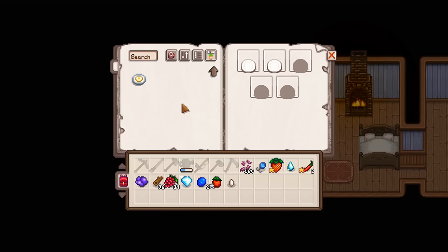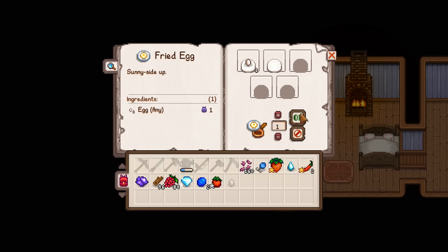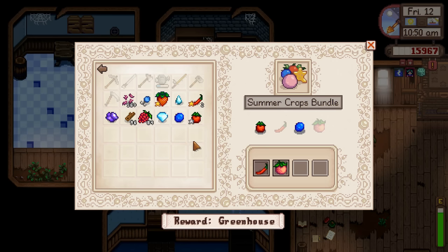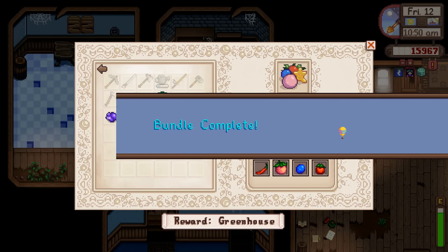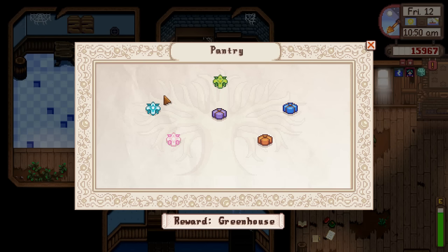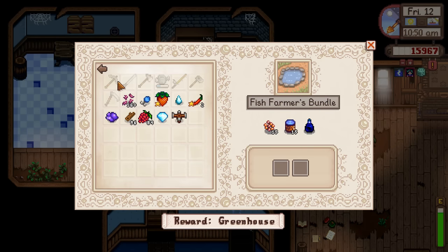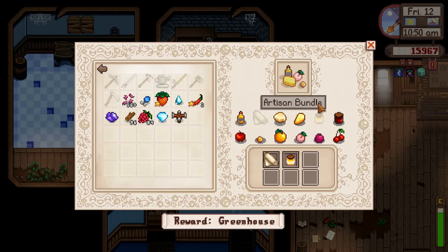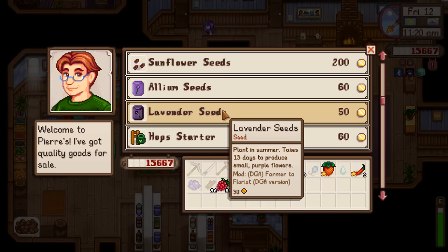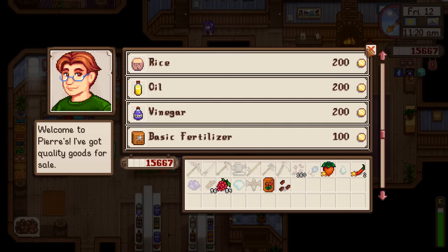Making bait and a spinner, then let's go get our fancy new fishing rod. Since we'll also make a community center run, I'll make one fried egg. Blueberry for the dye bundle, fried egg for the chef's bundle. For summer crops, both a blueberry and a tomato - finishing the bundle. Reward: quality sprinkler! That's really nice. We should get a fish pond going today. Also need a poppy and sunflower seeds for some community center bundles.